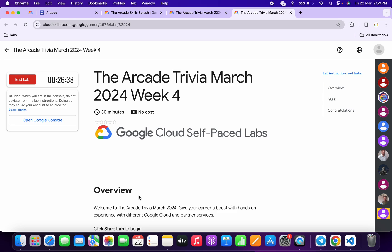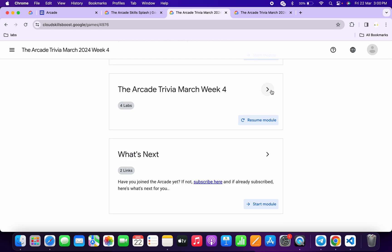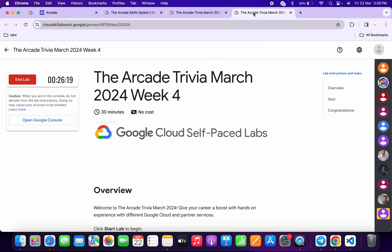Once you're done with all the quiz answers, you have to spend at least more than three minutes on the page. As you can see, I already spent more than three minutes. If you simply come back and refresh the page, you will get a green tick without any issue. If you're not able to get a green tick, no need to worry — wait for a couple of minutes and you will get it for sure. Once you get the green tick, then only you have to end the lab.